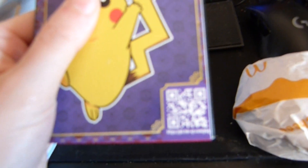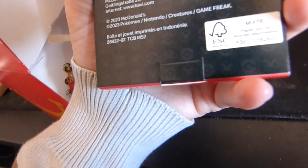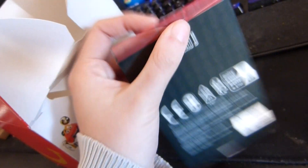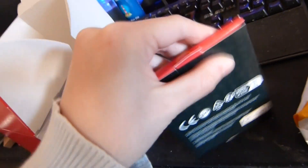You can scan the QR code if you want. So this one is called Pikachu B and it's 2023 — so yeah, this is a limited edition. It's pretty, in Indonesia, and let's see what's inside.